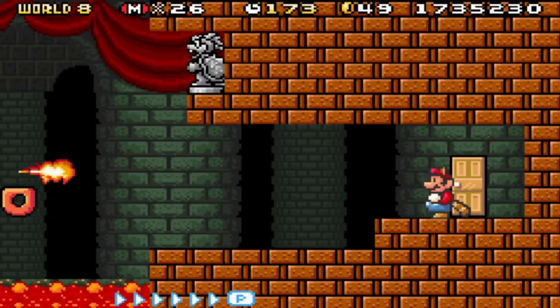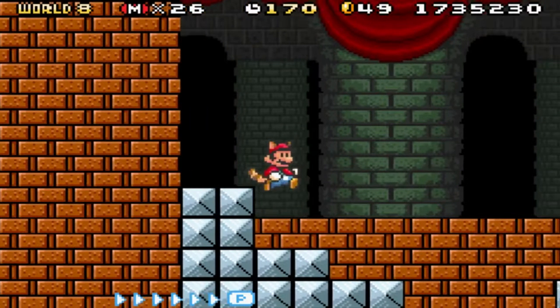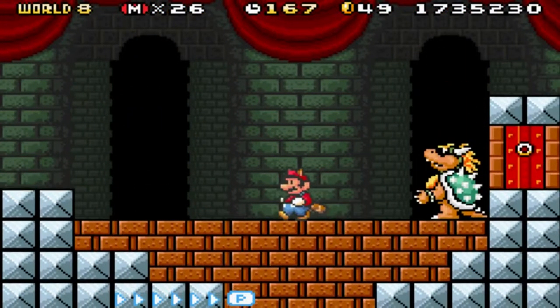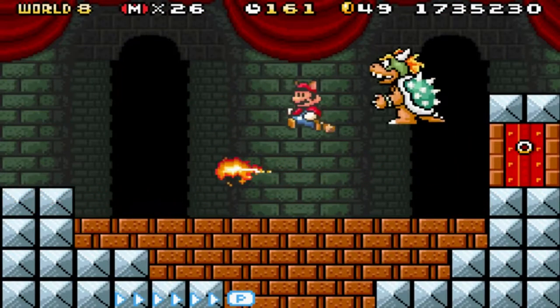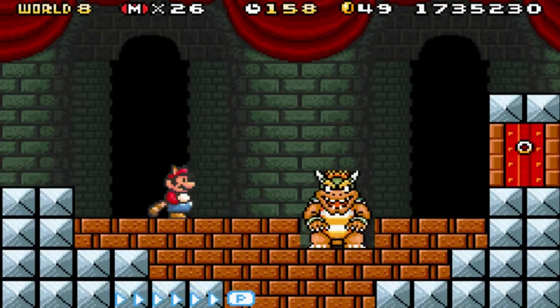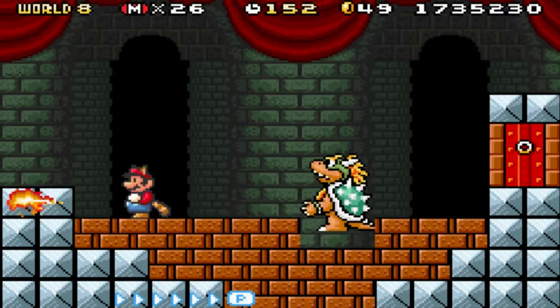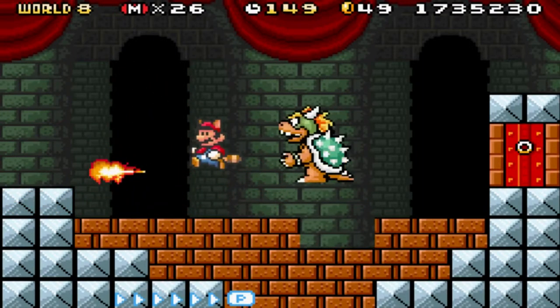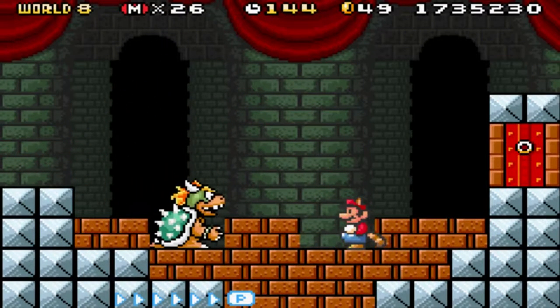There we go. Nice. I don't think that statue up there shoots the lasers. Let's go get to the door before that flame gets me. And look, it's Bowser. Now it's Bowser. So the way you beat him is you have to make him crash to the floor with these, and destroy all these bricks basically. So I'm going to try to do this carefully.